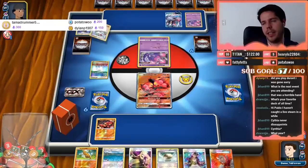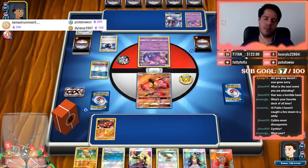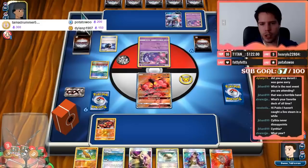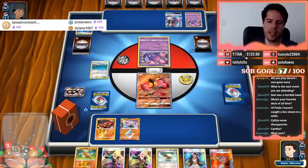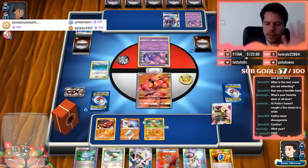Brooklet Hill, Sudowoodo, Cynthia, and Float Stone — more than we could have hoped for. All we need is a Strong Energy because I'm definitely going to use Brooklet Hill for Diancie to get a knockout on that Poipole. Then we can Sledgehammer back if needed. The deck insists on us having a Cynthia — and there it is. Please, Strong Energy, come to me.